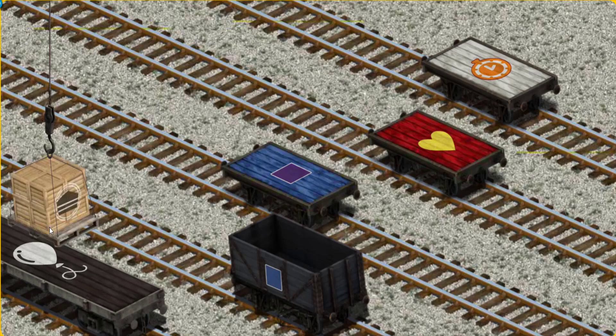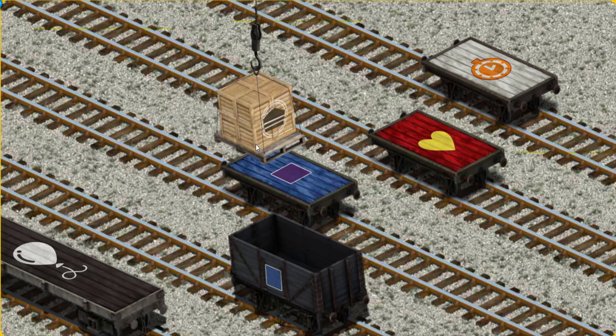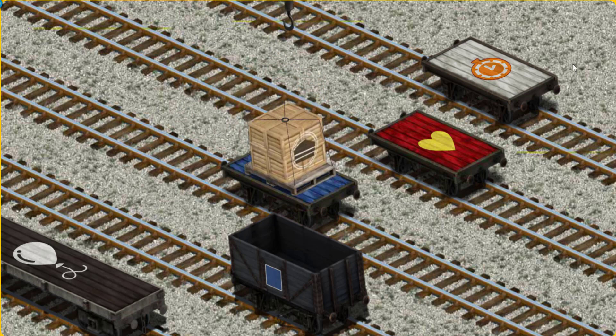Now the cargo must be loaded. Help Cranky find the blue flatbed with a purple square. You found it!